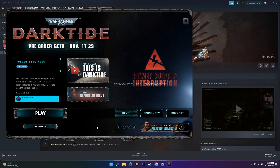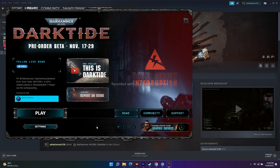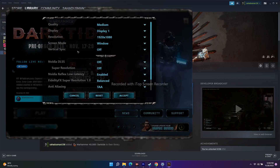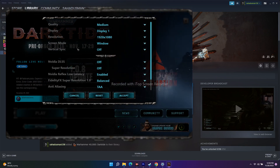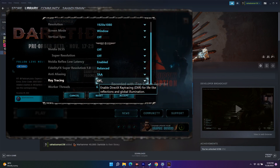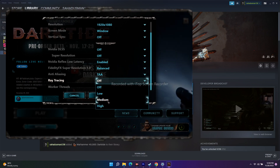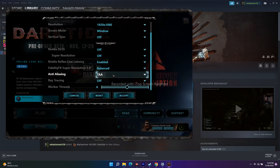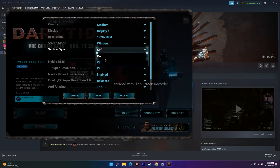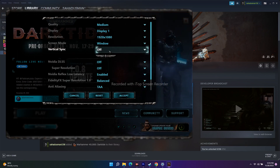You should also turn off Ray Tracing. Click on Settings, scroll down, and you'll see the Ray Tracing option. Make sure it is turned off — it should not be set to High or Medium. Additionally, make sure Vertical Sync is also turned off. These are the basic in-game settings to address low FPS and stuttering.